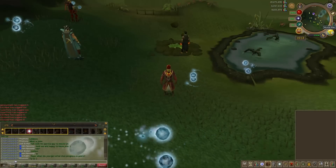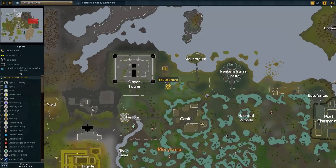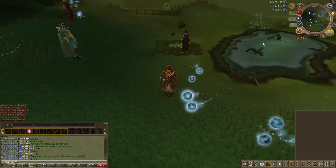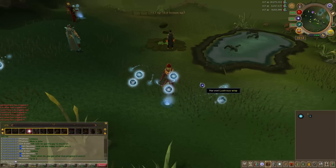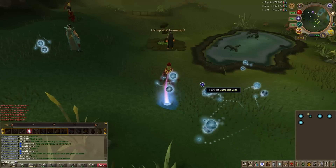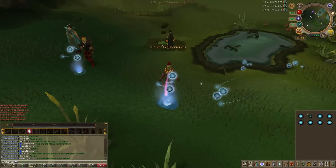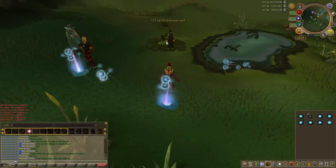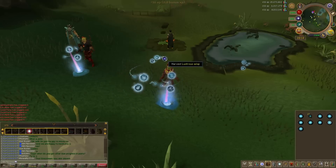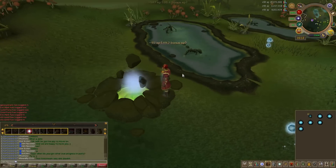From levels 70 to 75, we are going to be training near the Slayer Tower at the Lustrous location, which gives about 56,300 experience per hour. Also, don't forget that on the hour, 20 minutes past, and 40 minutes past, an Enriched Wisp will appear giving constant Enriched Memories — usually lasting 20 to 30 seconds, sometimes more depending on the world and how many people are siphoning from it.